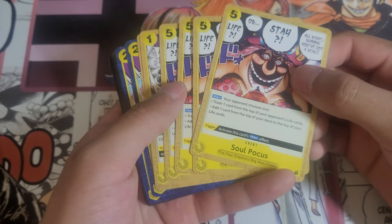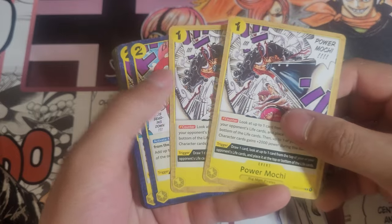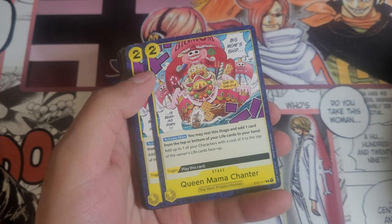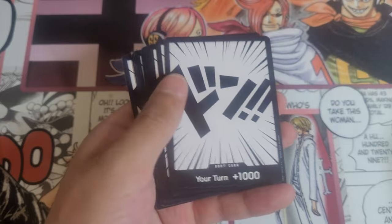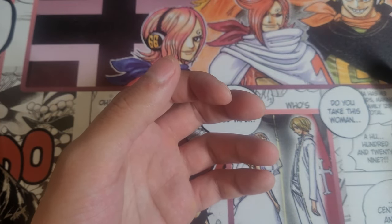We got Soul Pocus at four — interesting. And we got Power Mochi and Queen Mama Chanter at two. And then we got Ten Don of course, because we've always got Ten Don. But that's basically the opening.